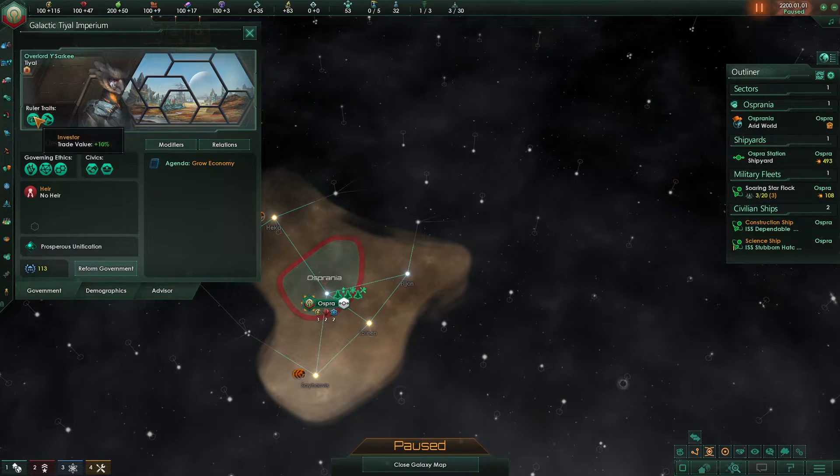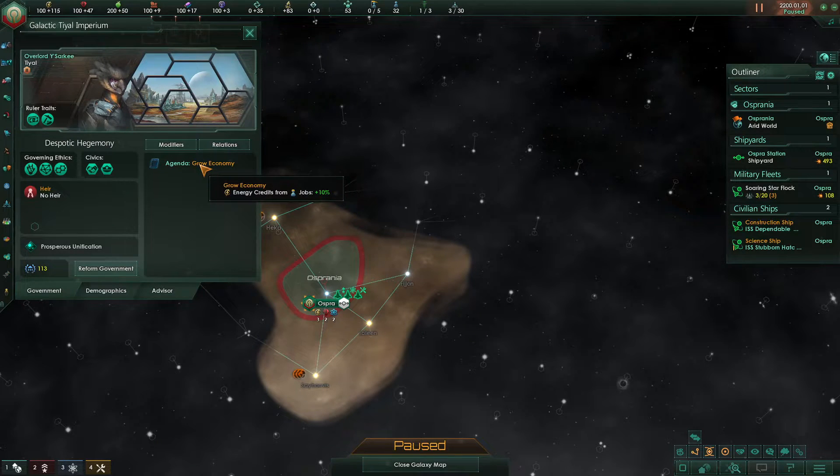You'll also notice that the leader has ruler traits — we have Investor and Industrialist — and any leader who's either oligarchic, dictatorial, or imperial will have an agenda. Our agenda will be over here in the modifiers, and if you hover over the agenda it will show us what that does.